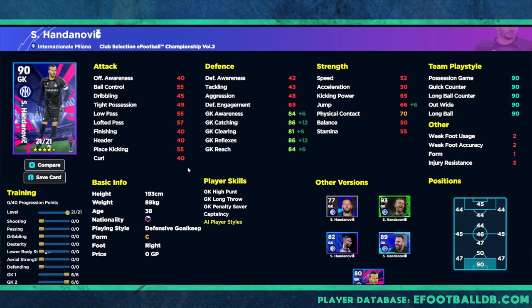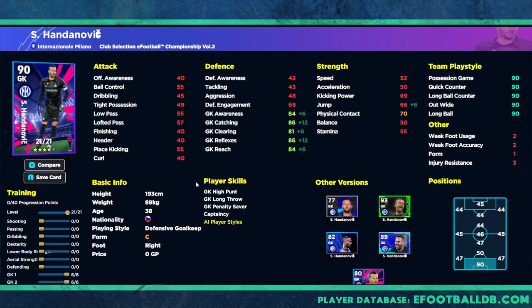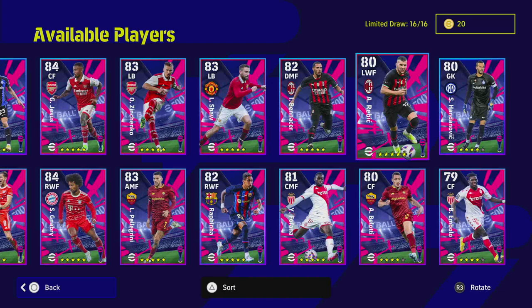We also have Handanovic - they always throw in a goalkeeper or two. His reach, acceleration, and catching are his three main stats and they're just too low. A goalkeeper needs to have at least a 90 in one if not two stats. Reflexes is still the king stat to have as your decision maker for which goalie to use. With the current gameplay, you're going to concede stupid goals or pull off worldies so it's pick your poison with a lot of the goalkeepers.